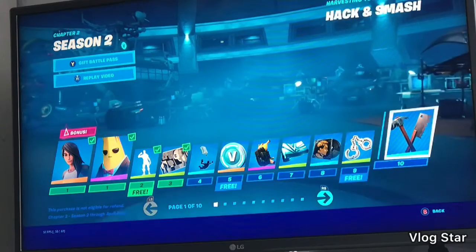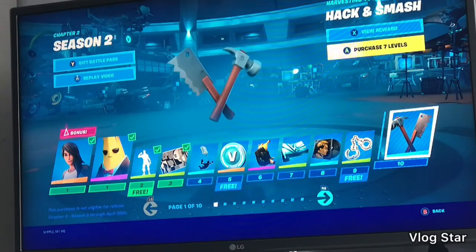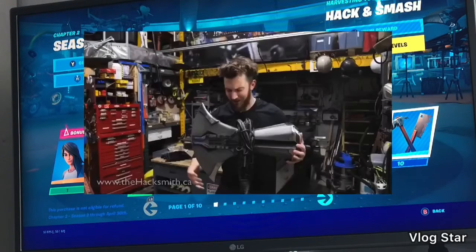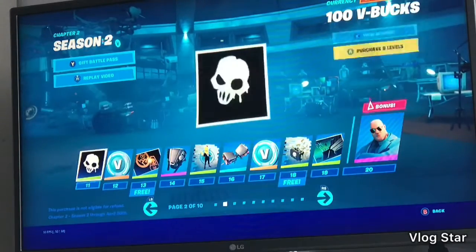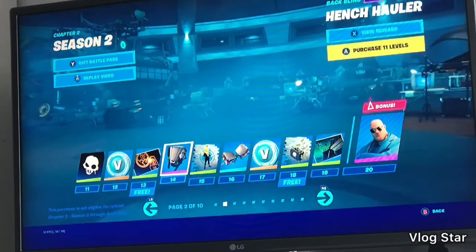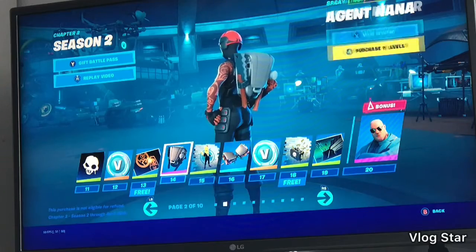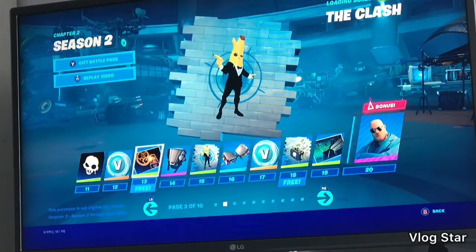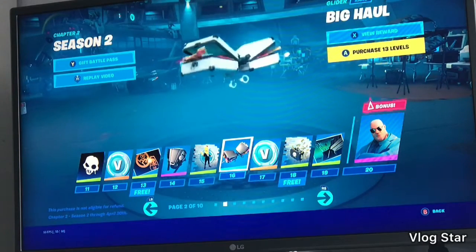Spies — I won't use it but it's all right. Hack and Smash — maybe it's like a reference to the Hacksmith because he makes stuff. More V-bucks. Hench Hauler, a new back bling — it's good. Agent... that's a decent one. Big haul.